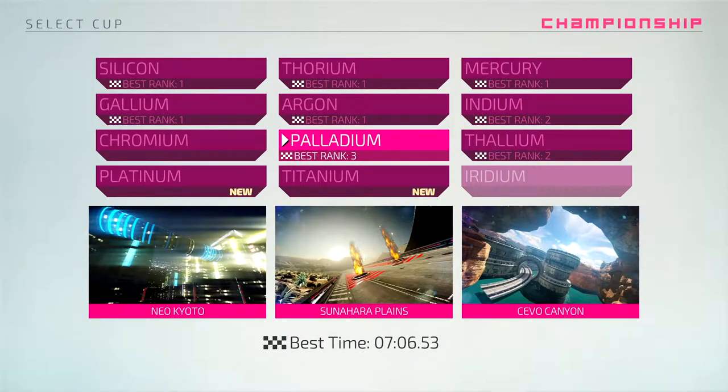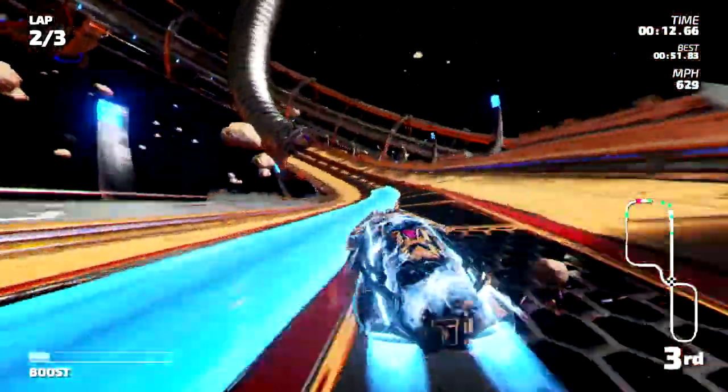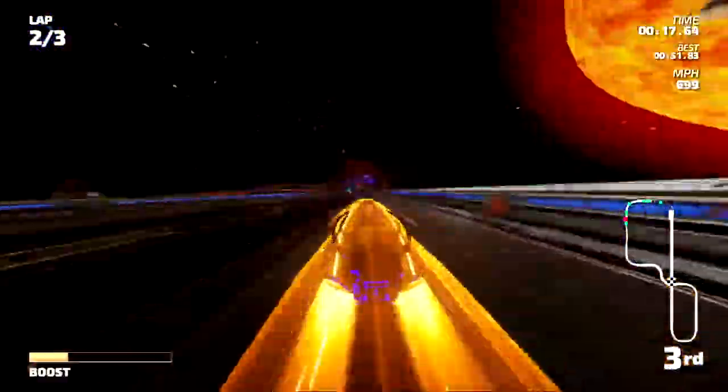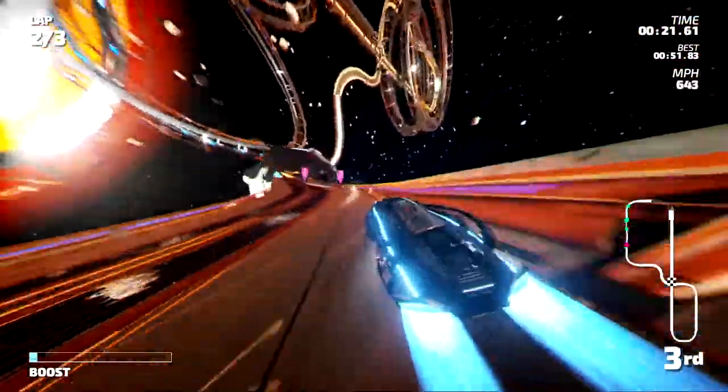One mechanic that sets this game apart is the color-switching mechanic. Throughout the race, you will come across blue and orange strips on the track. When you press the X button on the Switch controller, your car lights will change color. Make sure your car matches the strip before you run along it so you can get a nice boost. If you're on the wrong color, you'll see a massive slowdown.